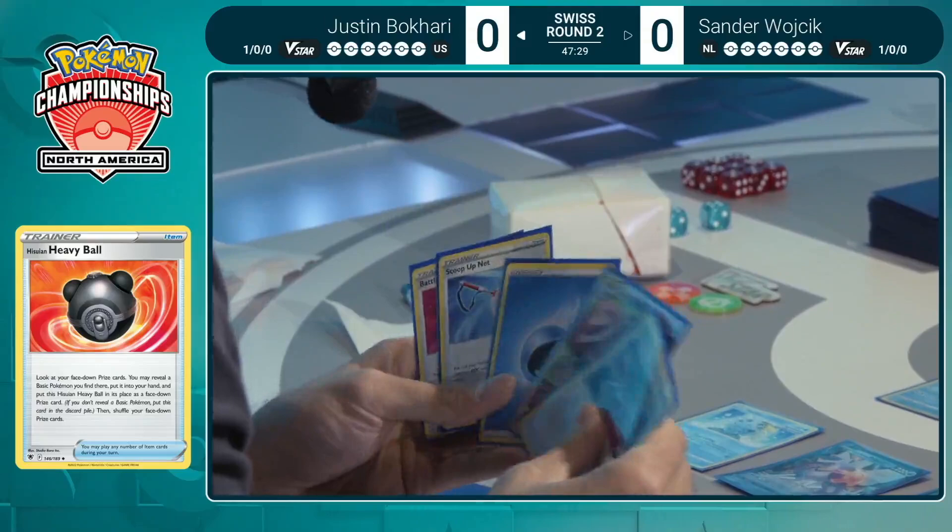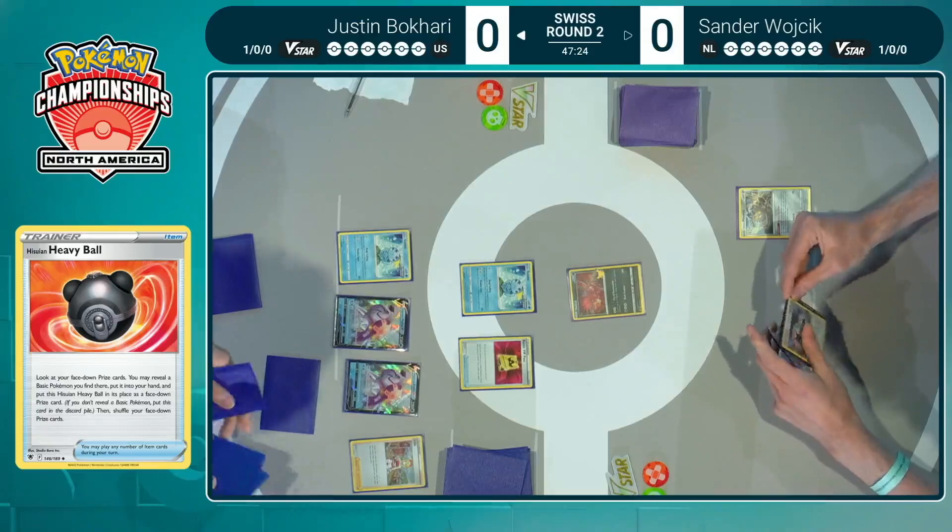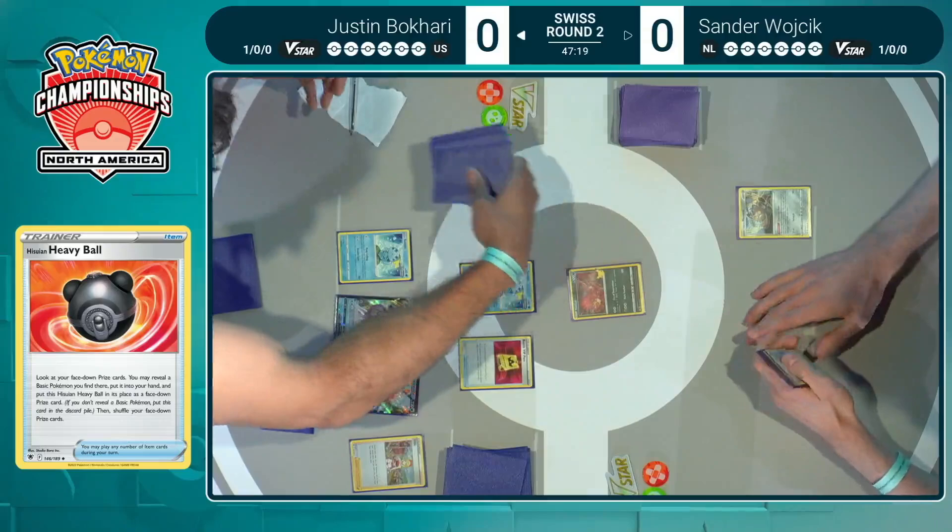We were worried about losing out on the Concealed Cards draw ability — that would be so devastating. But Heavy Ball saves us all! You reshuffle the prize cards and put them back, no shenanigans. It goes back to the bottom corner, just going to redraw it again, and that's honestly maybe a good thing. If there are two basic Pokémon in the prizes that you need, draw the Heavy Ball again and just reprize it.